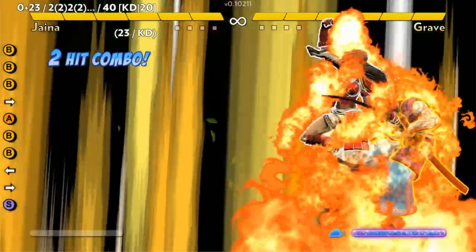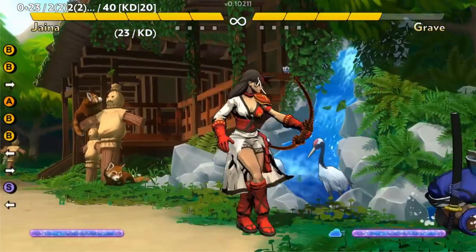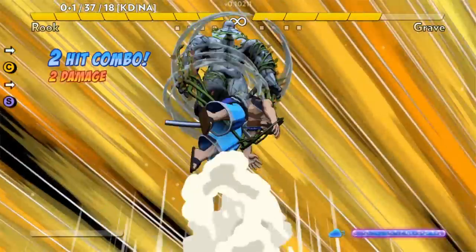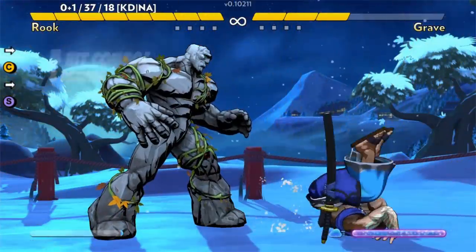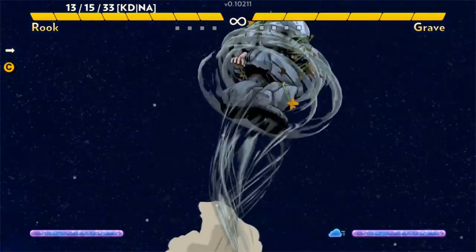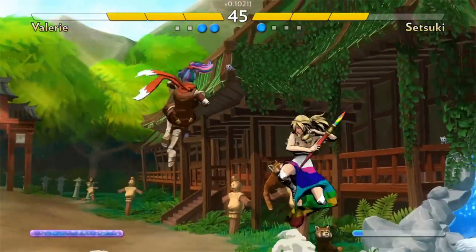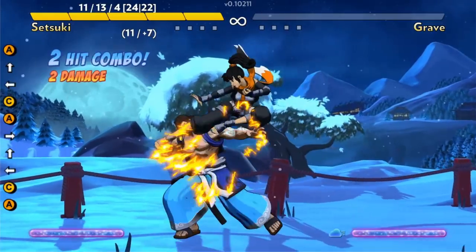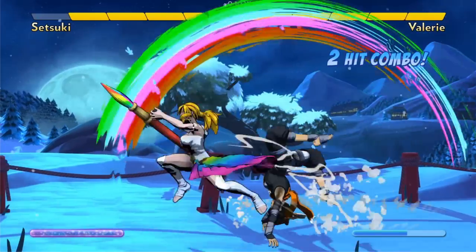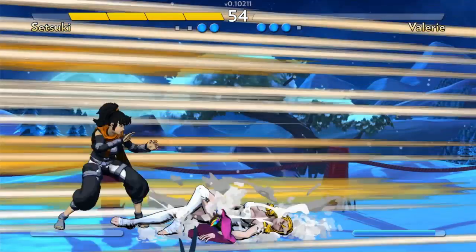Some supers are built for damage in cases where dealing lots of damage is a difficult situation. Jaina's uppercut super requires you to be at point blank, and it has a dangerous negative frame if you miss — but if you hit, you're awarded two damage. Likewise, the grappler character Rook has the only move in the game right now that deals three damage at once, which to some characters is half their health or more. Being a grappler means he has to take the risk of being within throw range to activate the super — an obvious risk and reward payoff.